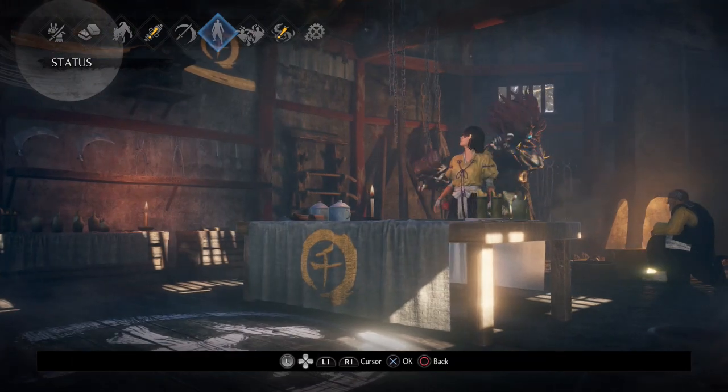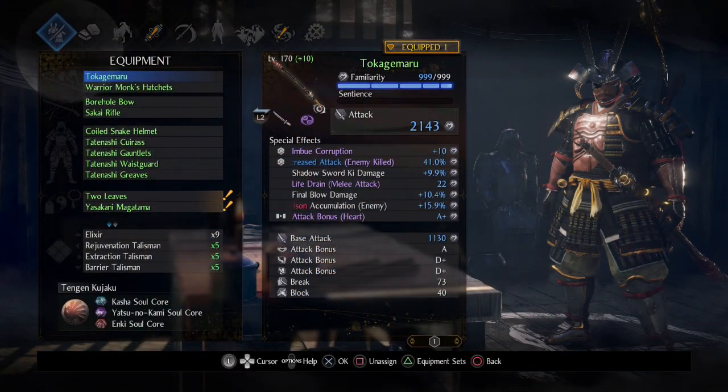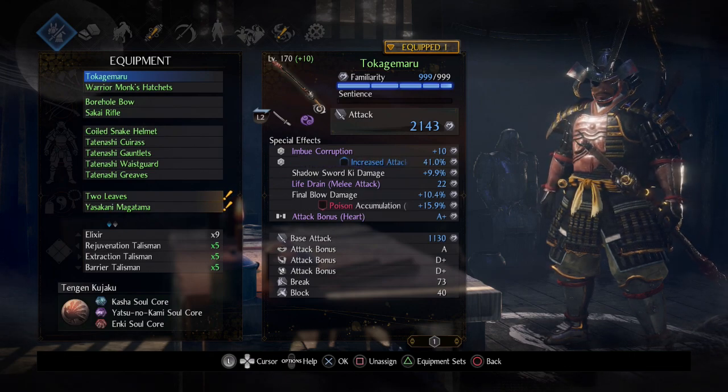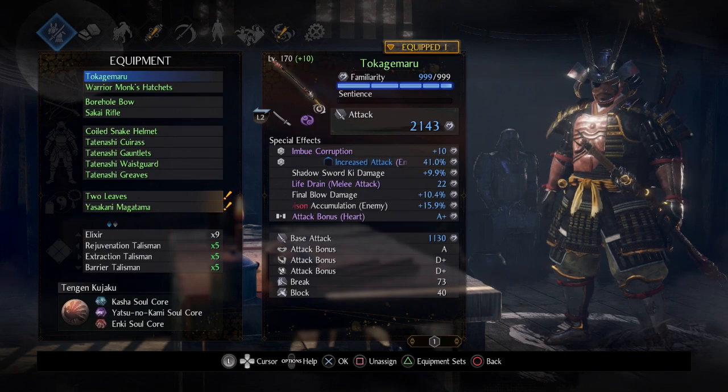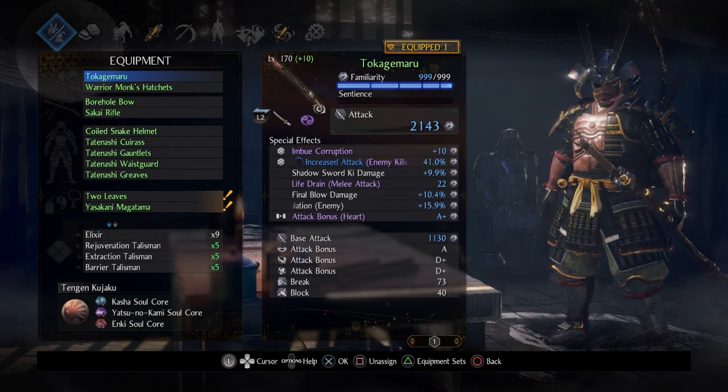Let's go to my weapons starting off. So starting off with my current Katana I'm using — the best one I feel for this particular setup is the Takage Maru. This is a Katana, and bear in mind this is a 170 weapon. If you do not know how to acquire 170s in general, they are random drops. I acquired a lot of my 170 items as soul cores from my level sink missions, and I basically soul matched those soul cores with this weapon because it's a corrupted version. You can soul match soul cores with corrupted weapons — that's why I'm at 170.